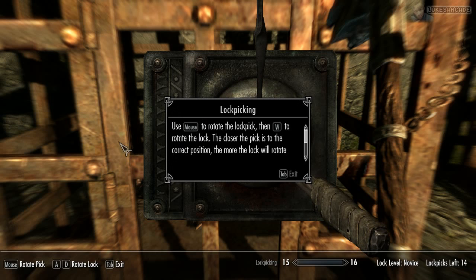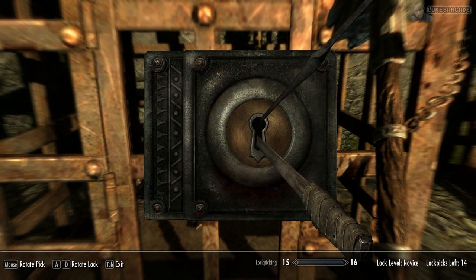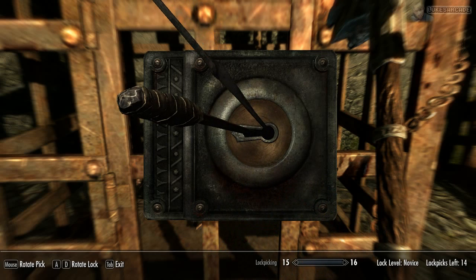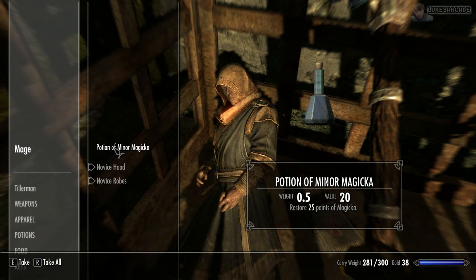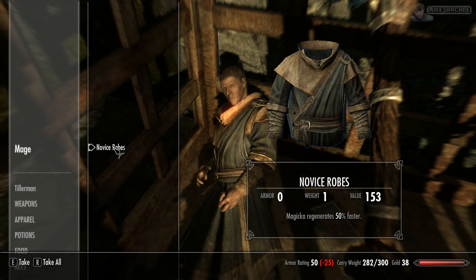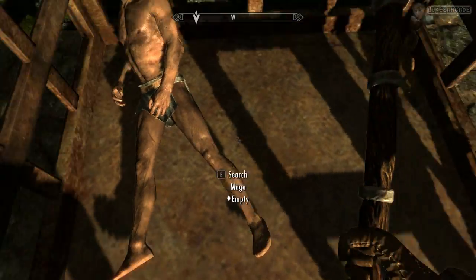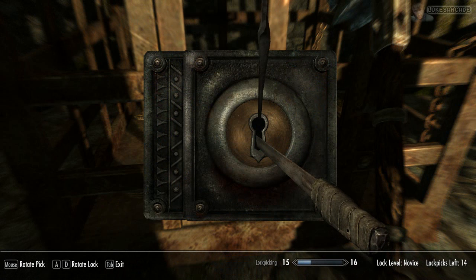Use the mouse to rotate the lock pick, then W to rotate the lock. The closer the pick is to the correct position, the more the lock will rotate — only one correct position. It makes a lot of noise. Oh, did it! I did it! There's a mage — I'll take all of this stuff. That thing's worth 153! Now you're naked, sir. I'll take all the books. Some people that have played this game probably think I'm the biggest noob.